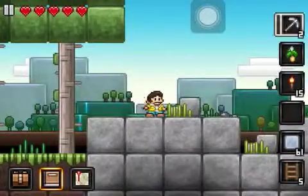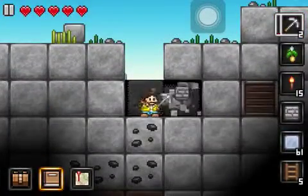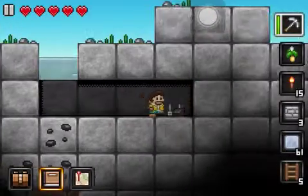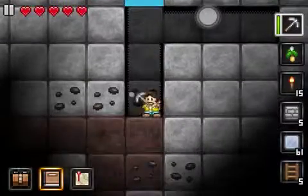Yay, here we go! There's a crate over there — oh, there's heaps of coal, which is good. We don't need too many bits of stone — just enough for a couple of furnaces. I'm going to put those down.